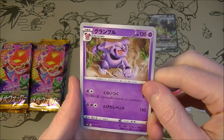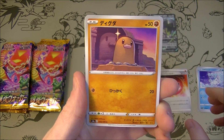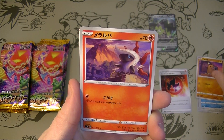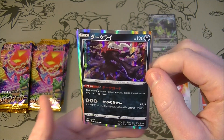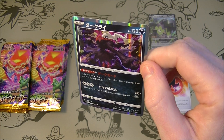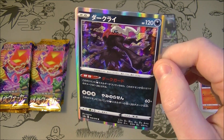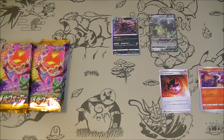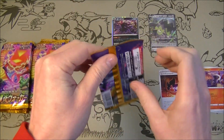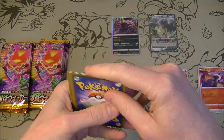We got Granbull. There's a Diglett in front of the Diglett Temple — I like that a lot. Ooh, Darkrai! Nice. I like that artwork — interesting looking, I dig it. I will go into more detail on all the normal cards as we go forward. Darkrai, always a favorite.